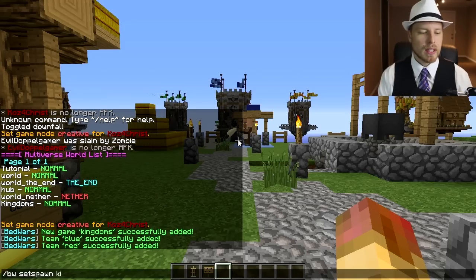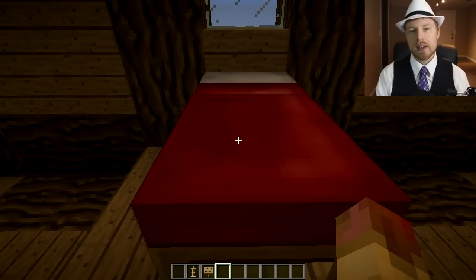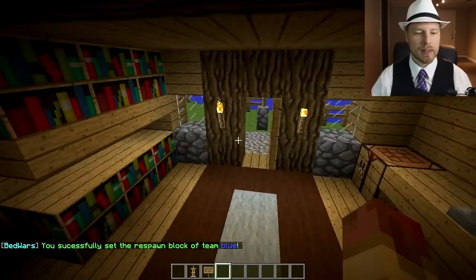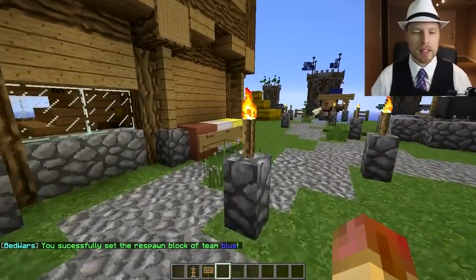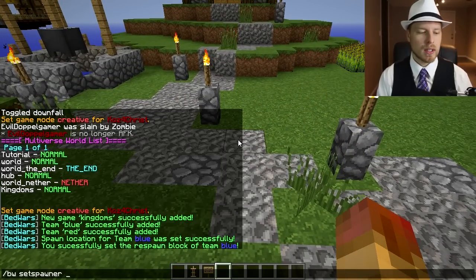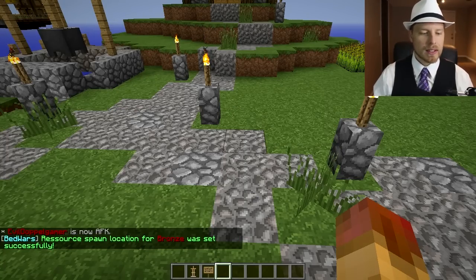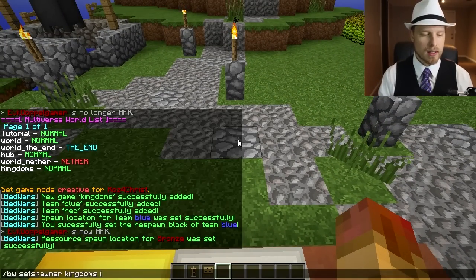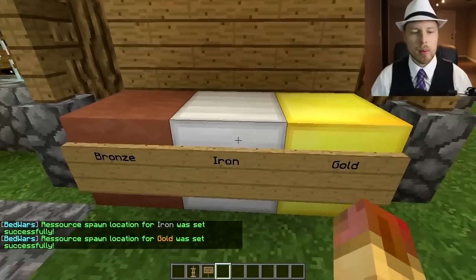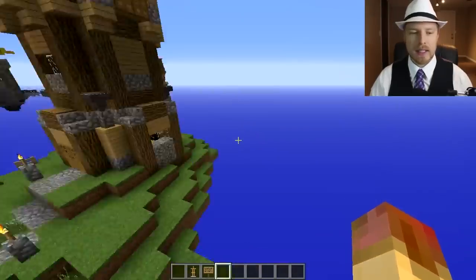We've set our spawn. Now we're going to set the bed — it's up here, so place your bed, look at it, and do 'bw set bed kingdoms blue'. That sets the blue team's bed. Then we want to set the spawners. Stand on the spawner location and do 'bw set spawner kingdoms bronze'. These resource types are configured in your configuration file — by default they're bronze, but you can do iron, gold, and diamond as well. It doesn't matter what block they're standing on; it sets the spawner to your current position.